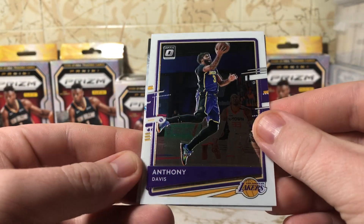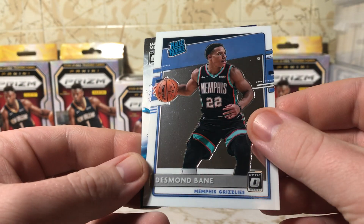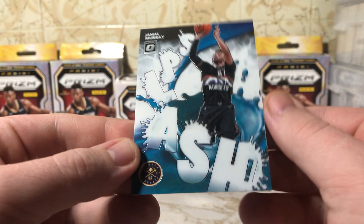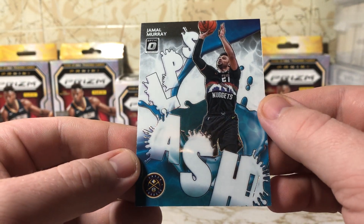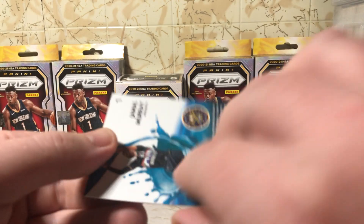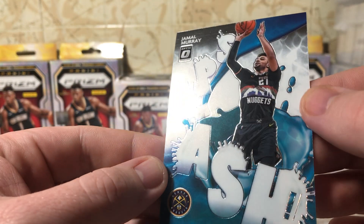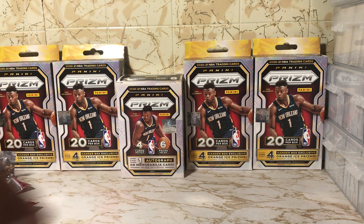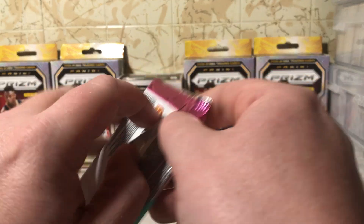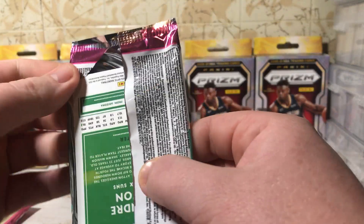Sekou, and an A.D. Desmond Bain and a Jamal Murray parallel — splash parallels are very, very nice looking. Nothing LeBron or LaMelo yet.